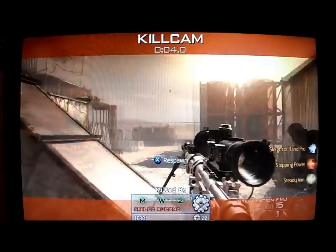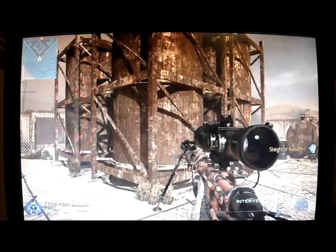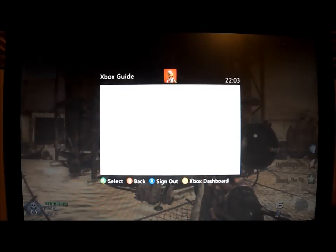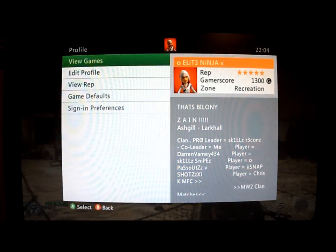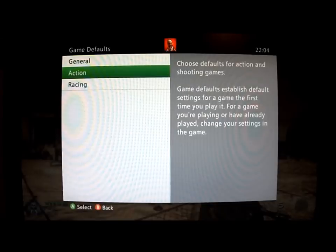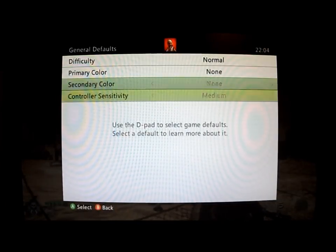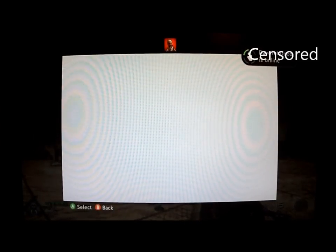There's my friend Skills Recon — special thanks to him. I'm going to go back to 12: Game Defaults, General, Controller Sensitivity, High, keep pressing B.